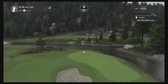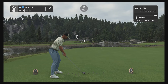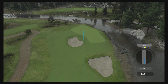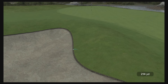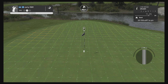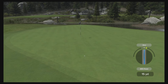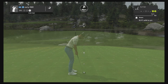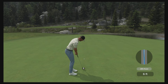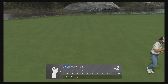Hole number three is a long par 3 and I'm really in between clubs. Going with the five iron, fully delofted, trying to carry the bunker on the right hand side and find the lower part of the green. Good strike but the ball goes so far left — that is trouble. Let's see if we can get up and down for the par save. Not the worst lie out of the greenside bunker. Good splash shot to about 15 feet, and we do convert the par putt to stay at minus two.